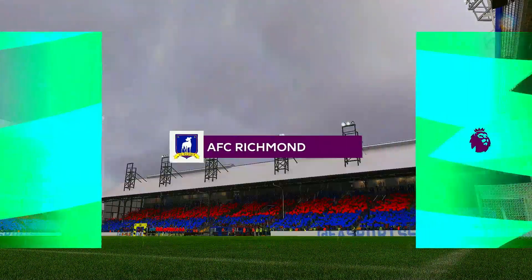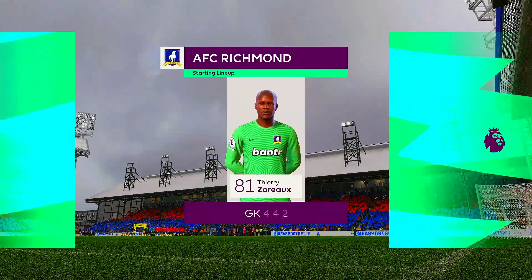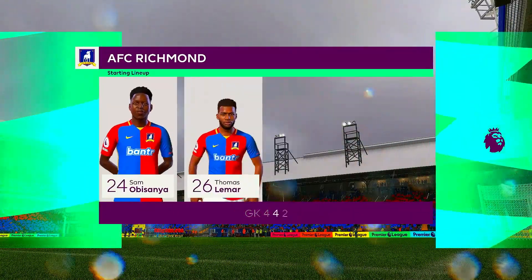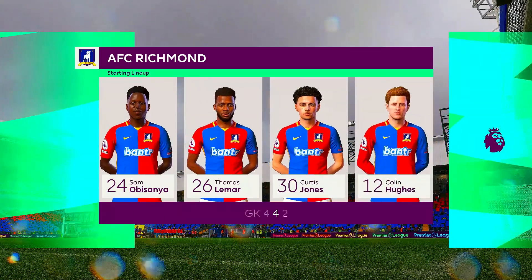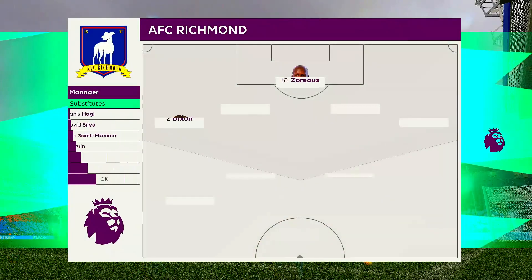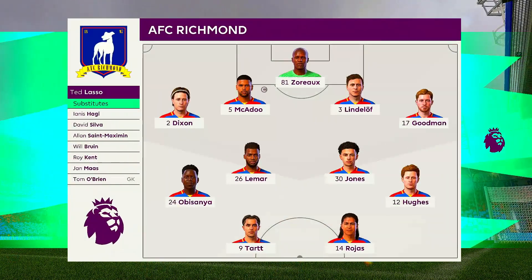Here's how AFC Richmond will line up. It's the basic 4-4-2 formation, but played well it can be really effective. Key to its success are the wide midfield players — they have to be fit, they need to be able to run with the ball, and they need to double up with their fullback. It's a really tough role for them.